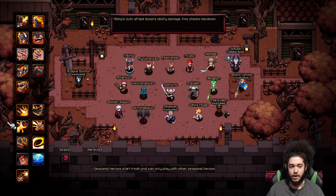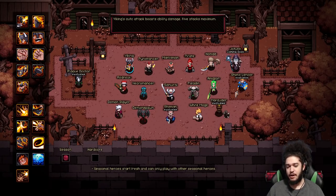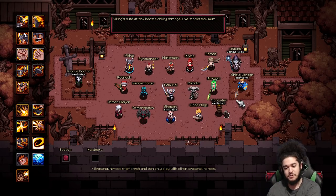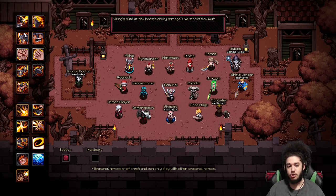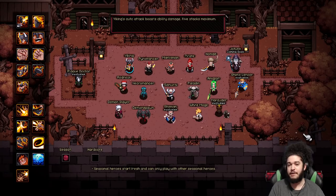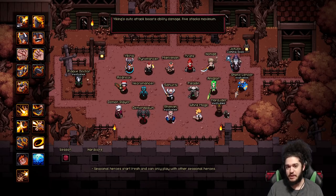So to start off, there are a bunch of classes — six default classes, meaning if you buy the base game, you get these classes. There are a lot of DLC exclusive classes that you can only play if you buy them. Now, this is a big turnoff for a lot of people, but the base game for Hero Siege is literally like $5. You don't need any other DLC content. There's DLC for skins, but you literally don't need skins.